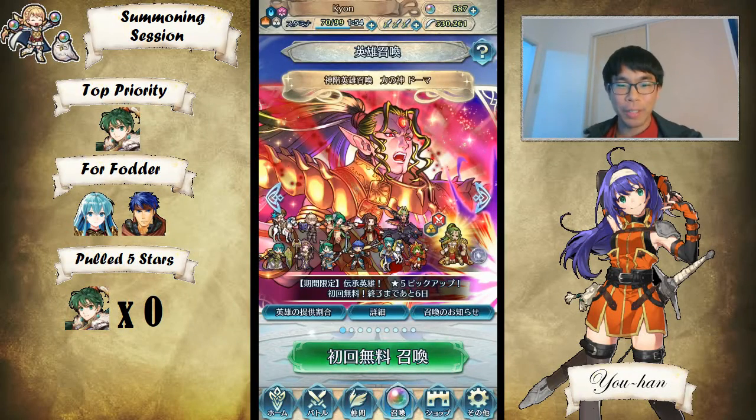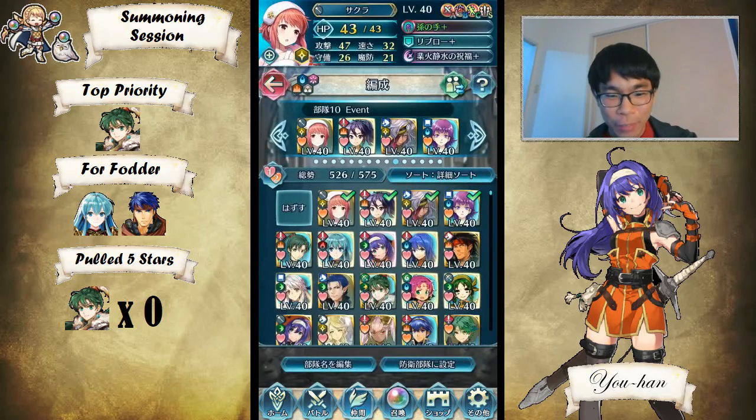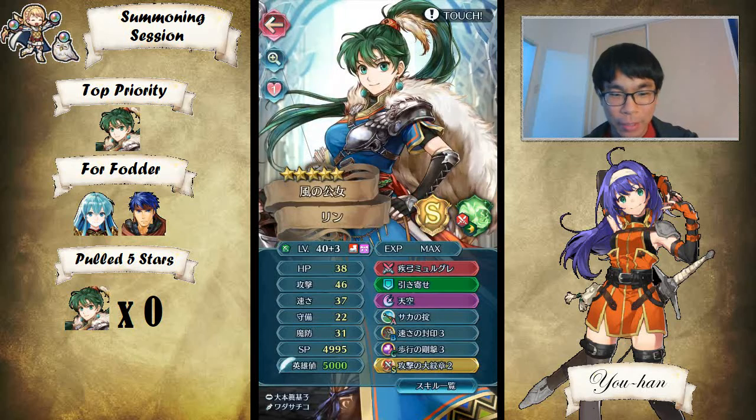Welcome to Fire Emblem Heroes, this is Johan. Today we are going to be spending every single one of my orbs to get as many Legendary Lins as possible. I have 587 orbs currently and my Legendary Lin is at plus three — I want to get as many as possible.